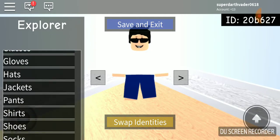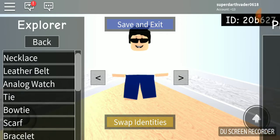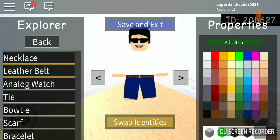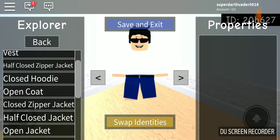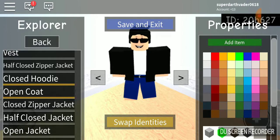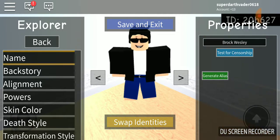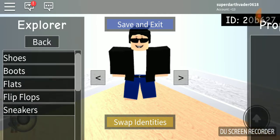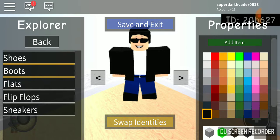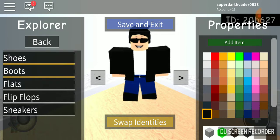I think he wears — let me go to accessories — a leather belt. Add item, and then jackets: an open coat. Add item. Basic information: name is Brock Wesley, of course. I forgot to put shoes on him — he just wears boots, because the regular shoes didn't look too good to me, so I just made him boots.